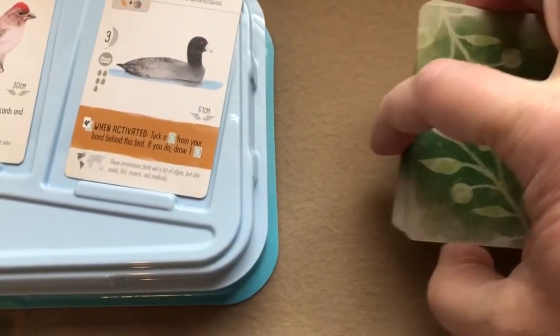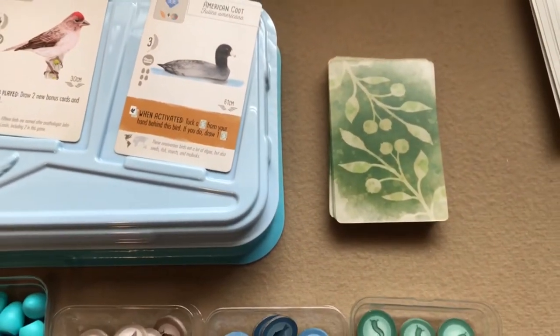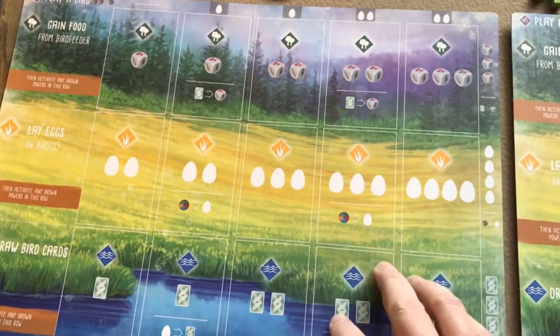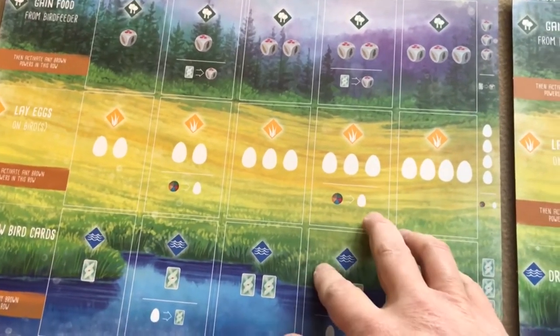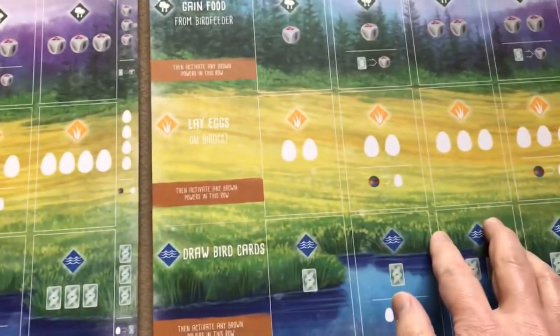Then you shuffle up this deck of bonus cards and set it near the play area. Each player takes one of these large player mats — I'm setting up for a three-player game, which is all I had room for on my table.